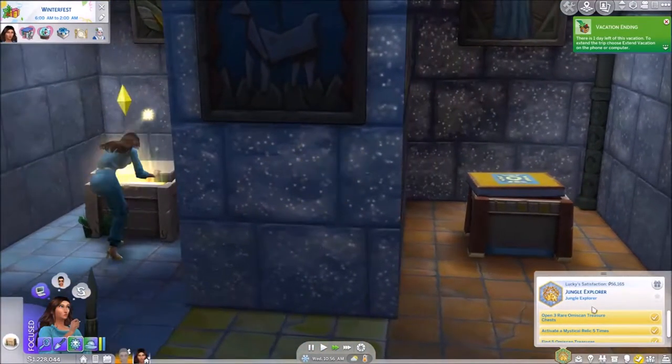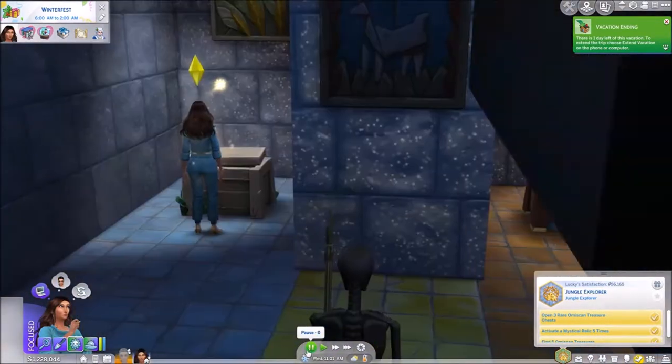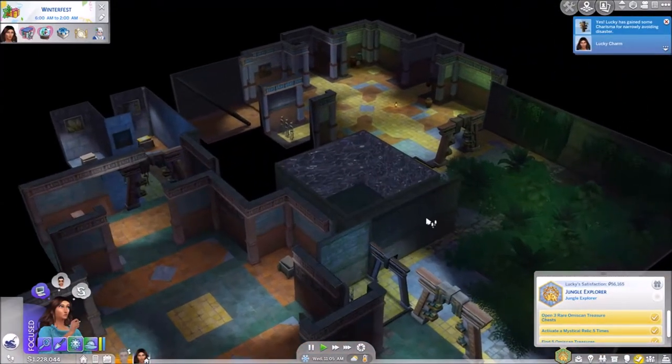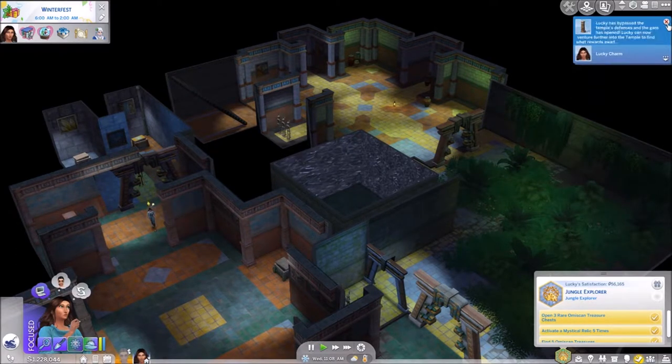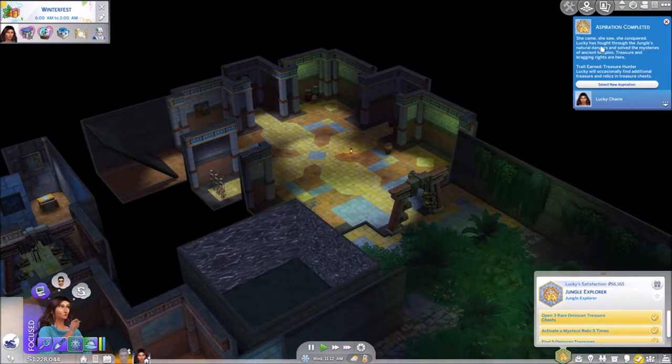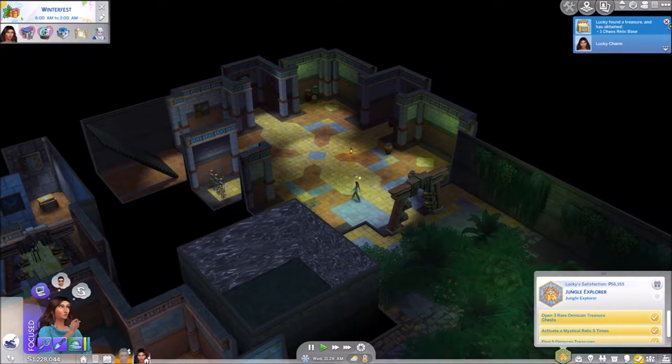Temple complete! Yay! Aspiration complete achieved! Yahoo! So Lucky managed to catch a bunch of other fish that we didn't have before. Aspiration completed - let's see. She came, she saw, she conquered. Lucky has fought through the jungle's natural dangers and solved the mysteries of ancient temples. Treasure and bragging rights are hers. Trait earned: Treasure Hunter - Lucky will occasionally find additional treasure and relics in treasure chests. Oh nice, that's pretty handy. Pretty awesome!